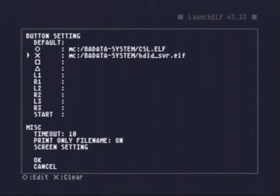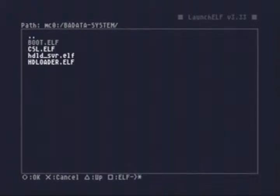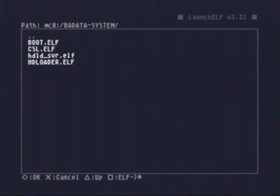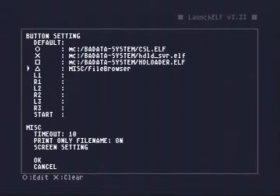Then we're going to go down to square and select the hard drive loader program. This just makes it easier to run programs so you don't have to go find them on your memory card every single time. One more program we're going to put on there — which comes with the exploit — is the file browser, which will allow you to browse through all the files on your memory card and hard drive. Scroll down to miscellaneous and select the file browser. Then scroll down to OK to save your configuration.